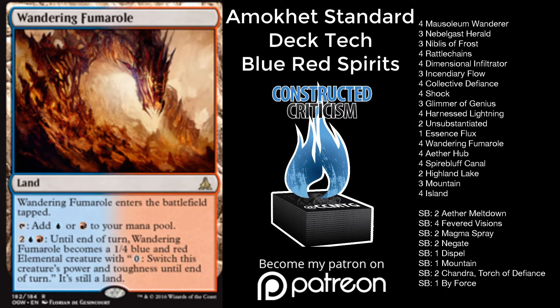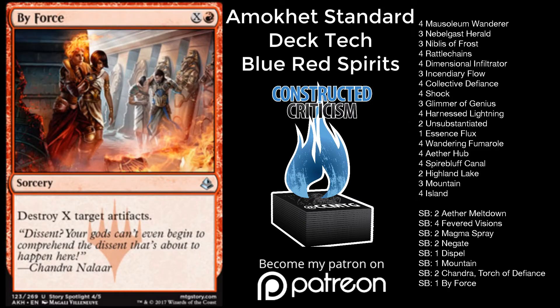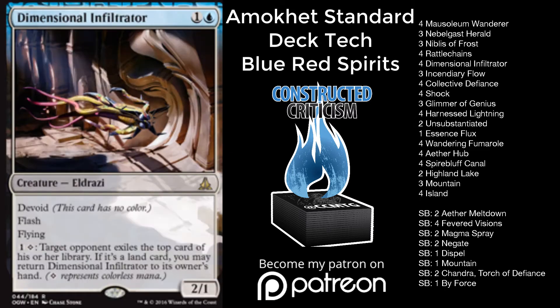This deck does not gain a lot from the new set. I actually looked at the new set pretty hard to see if maybe there was a Flash creature or something that really helped this deck out, as you'll see it has a lot of Flash creatures in it. Nothing really stood out that wasn't a sideboard card. We do have By Force and two Magma Spray in the sideboard. By Force — being single Red and being a little bit easier on your mana is something that you're really okay with. It's possible this should just be Release the Gremlins, but having it be cheaper in this Tempo deck is a little bit better.